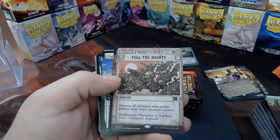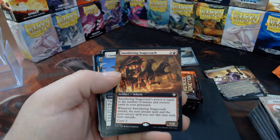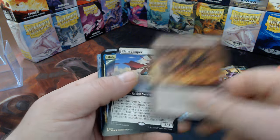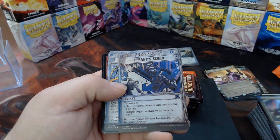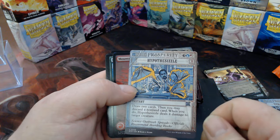Borderless Fell the Mighty, Smoldering Stagecoach — instants and sorcery cards in your graveyard. Cascade — that's neat. The Claim Jumper. Lila — I have a granddaughter named Lila! Tyrant Scorn, Hypothesis — pretty sure I say that wrong.